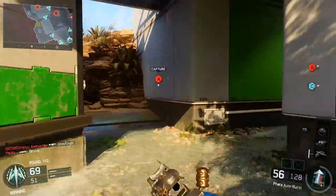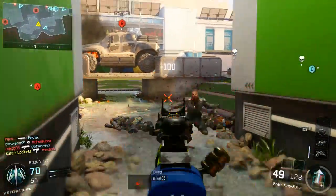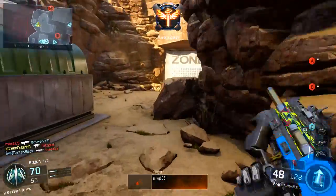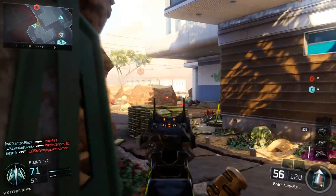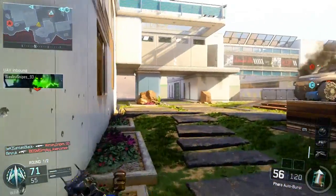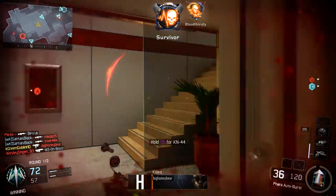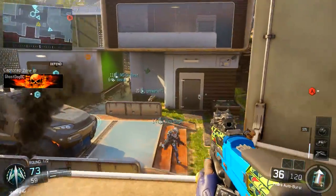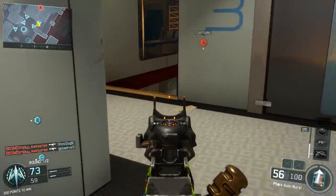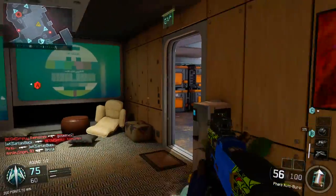Let me talk a bit about the Pharaoh class setup, which is the best Pharaoh class, and then I'll talk more about the gameplay. This class setup I will show on screen. This is what I like to run on the Pharaoh, and a lot of people have been requesting a class setup for it, simply because the Pharaoh is literally the best gun in the game. It absolutely melts people close range, medium range, even long range if you tap the burst slowly. This gun does absolute work.